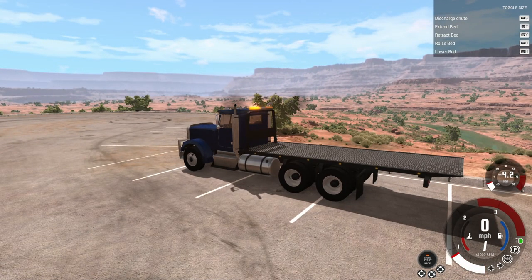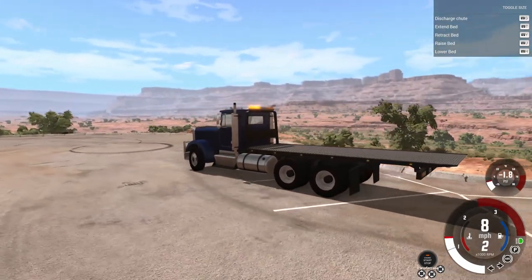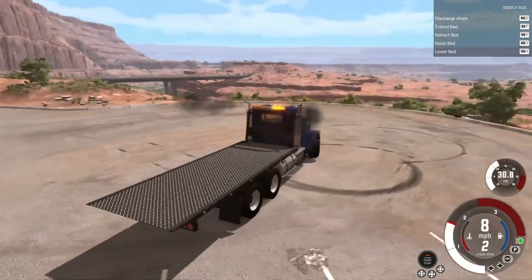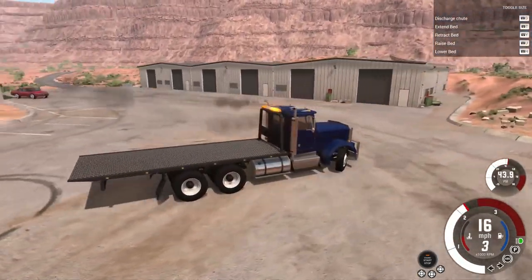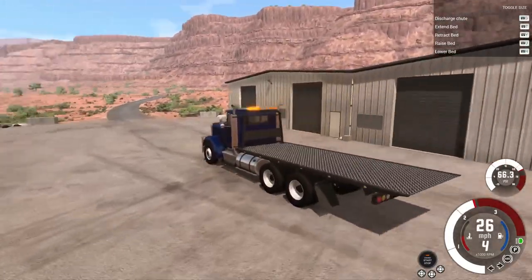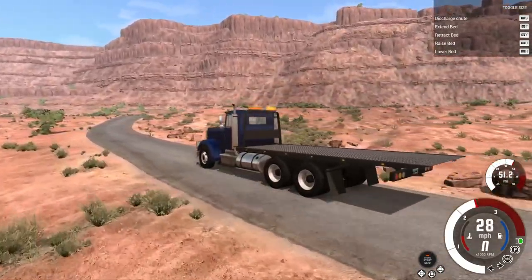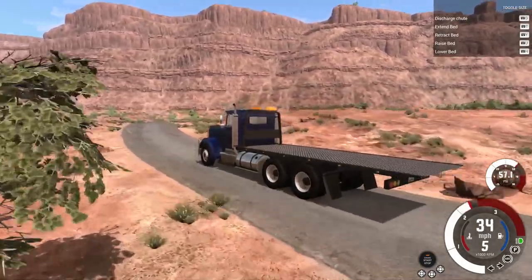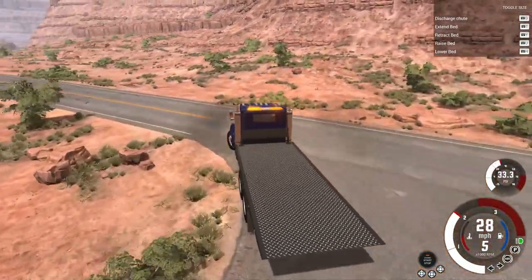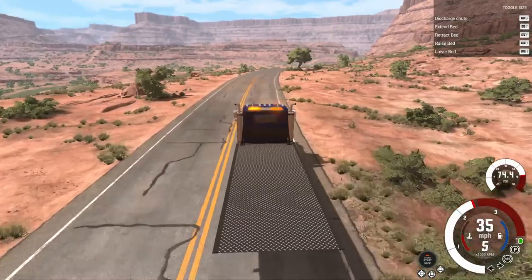Get this thing fired back up, take it for a little test drive. You can see we do have the locked differentials back here, so might as well go ahead and lock those all in. It's basically just a regular T-Series — that bed is pretty much the whole mod. I'm sure you could customize this thing out, use it with some of the other custom parts for the T-Series, really make yourself one awesome looking tow rig. You guys definitely let me know if you'd like to see that in a build video coming up here.